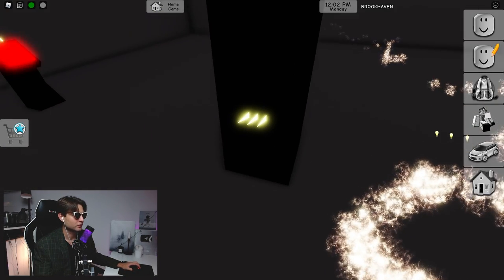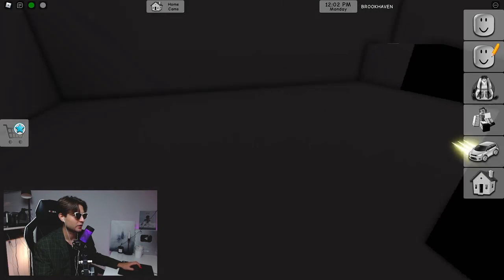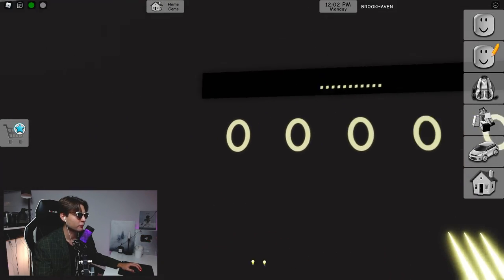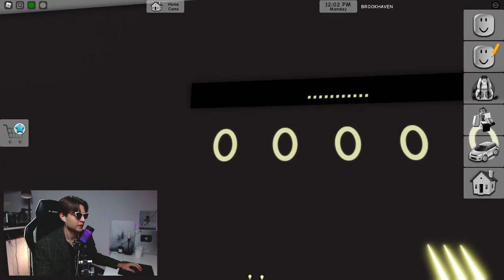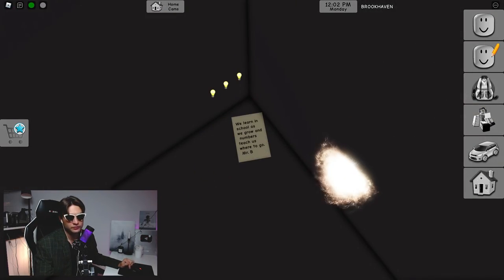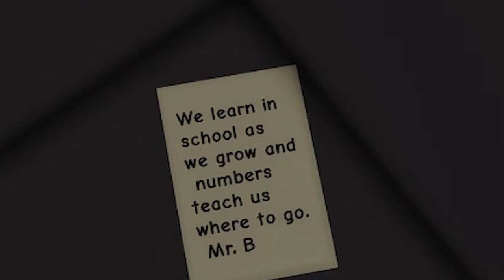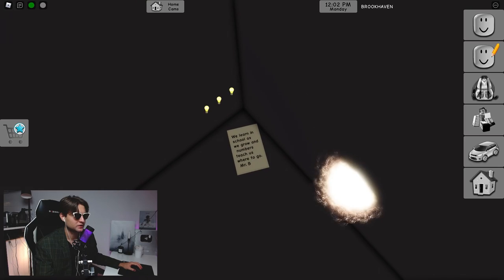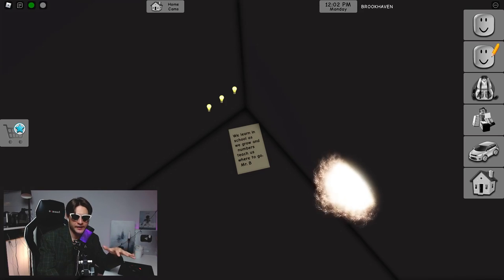We already found all seven crystals — six here and one right there. We need to search for a number to activate the secret. Here we have this paper: it reads — 'We learn in school as we grow, and numbers teach us where to go. Mr. B' — maybe it's Mr. Brookhaven.